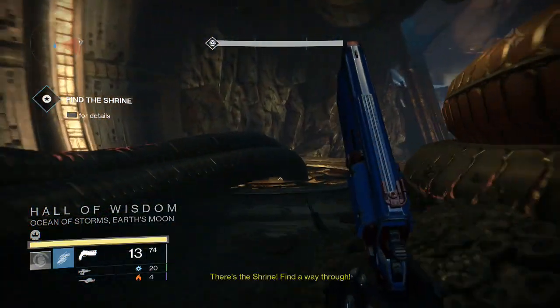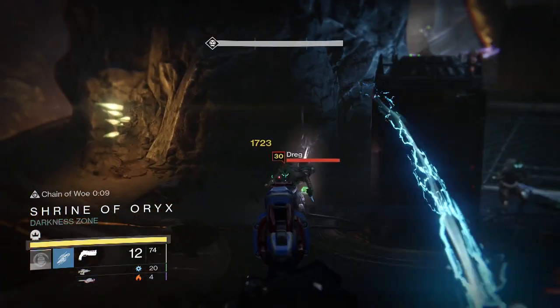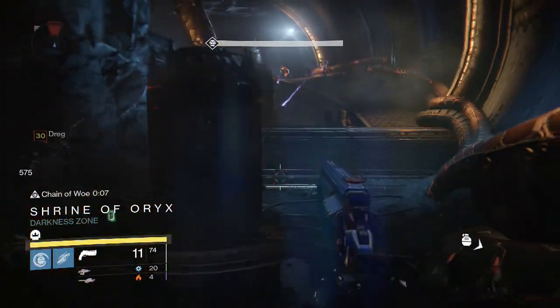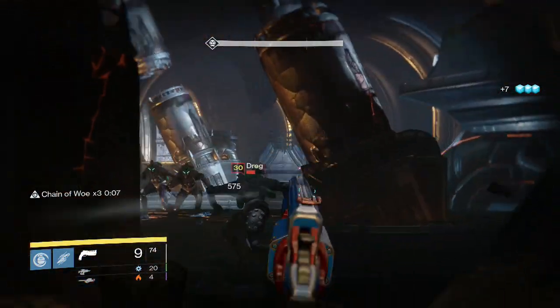What is going on guys, my name is Chris and welcome back to a new Destiny Weapon Guide. Today we're looking at the TFWPKY 1969 legendary hand cannon obtained from the Crucible Quartermaster.